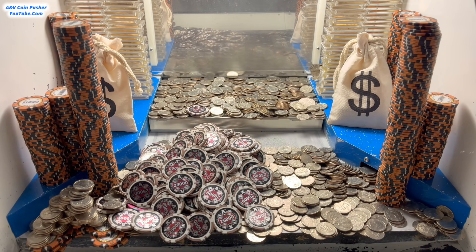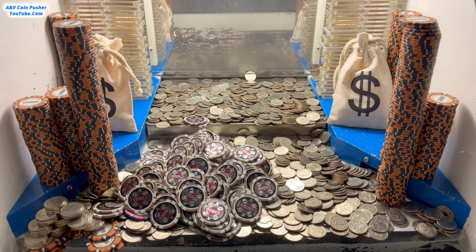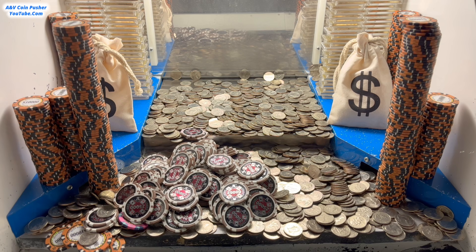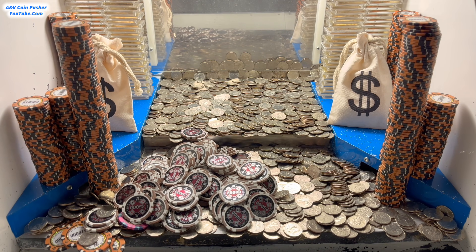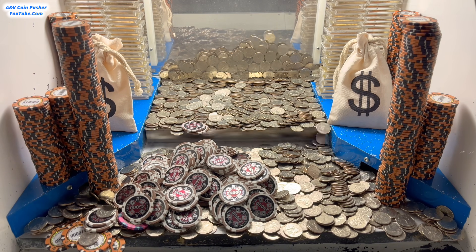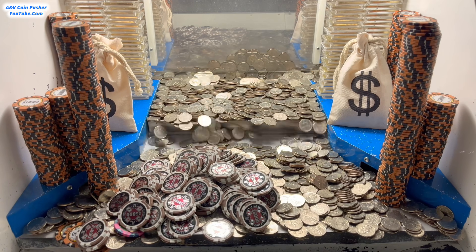Jackpot, baby! That is what I'm talking about — that was a ton of $25,000 chips we just got right there. Awesome sauce! We got some of the quarters and the $10,000 chips on the left as well. Now we just got to get the two humongous tall towers of $10,000 chips. Might as well go ahead and push across the whole field now, because eventually if we continue to play on the right-hand side, the left side is just going to start moving regardless. So we might as well just push everything.